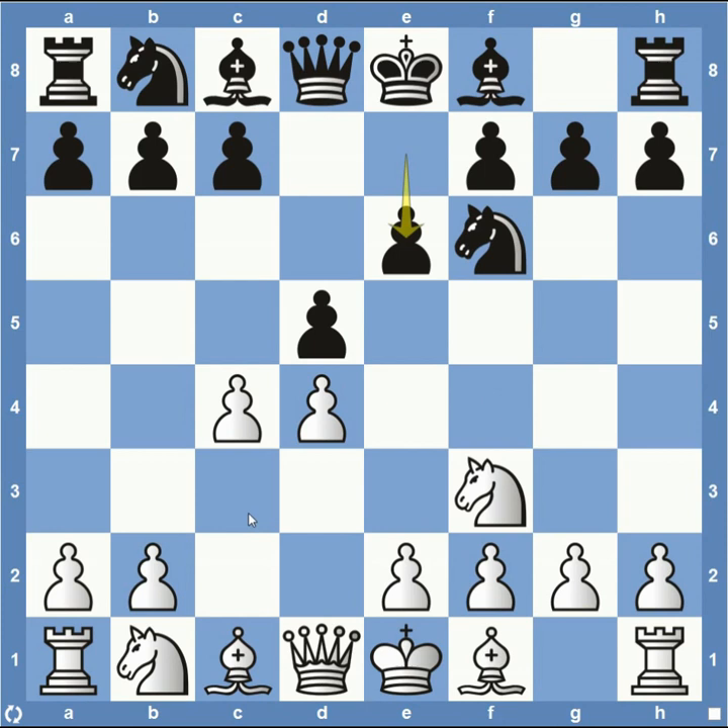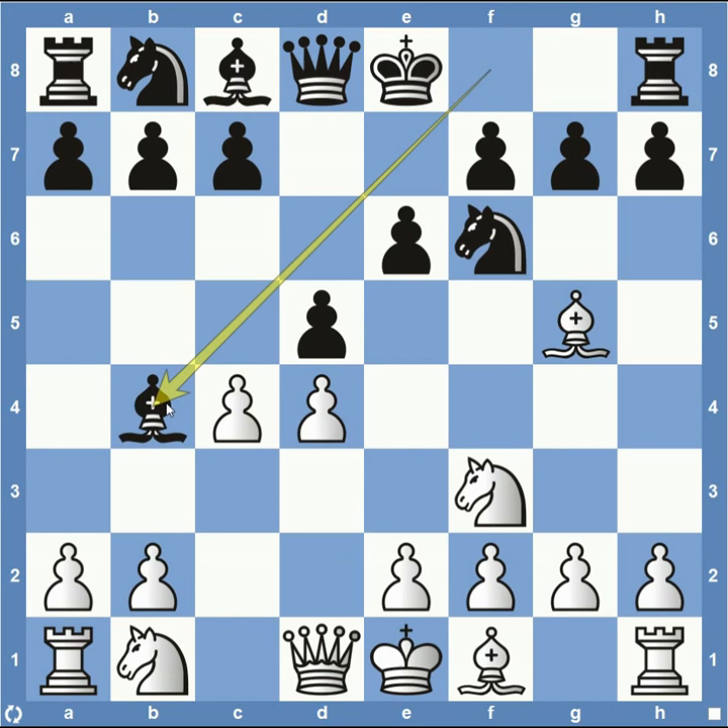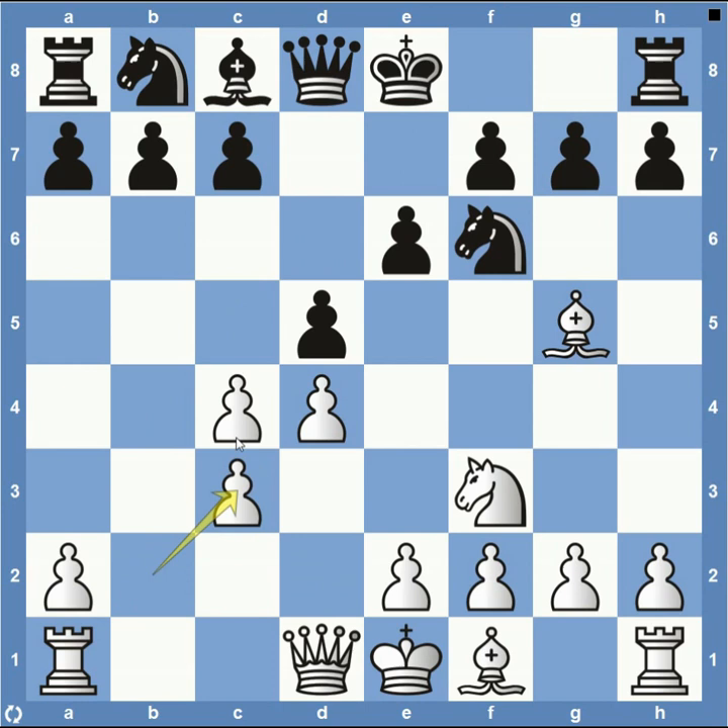In round one, we saw the knight coming out to c3 early on. We do not see that from white today. Instead, the bishop is going to be coming out here to g5. Later on, white can solidify with pawn to e3 since it's outside the pawn chain. But this does open up the door for the bishop to come down to b4 — kind of that Nimzo-Indian defense you see a lot. That's why so many players will play knight to c3 first, so they don't have to worry about the bishop coming down to b4, and the resulting doubled pawns on the c-file.